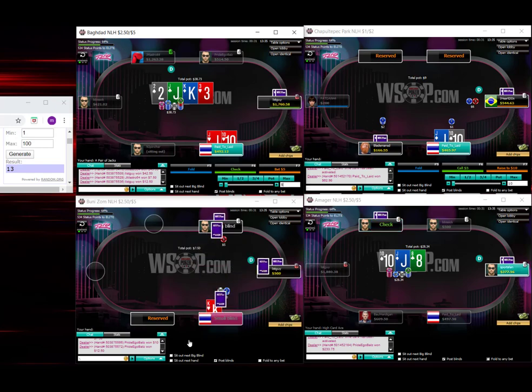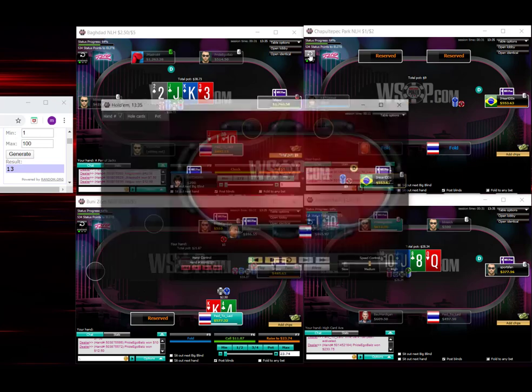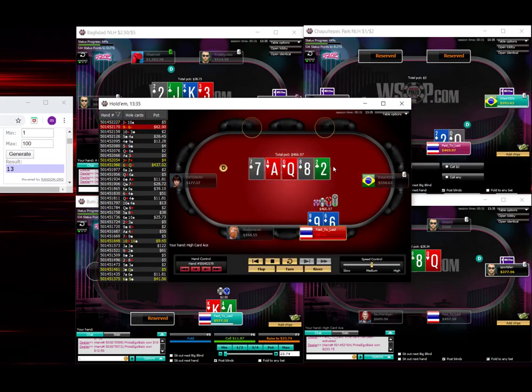Most of my super hands that are going to want to be using a shove sizing — we really have to worry about specifically pocket eights in that action sequence. With the smaller check-raise sizing, we'll be done with something like 8-7, or queen-8, or something blocking the pocket eights region.